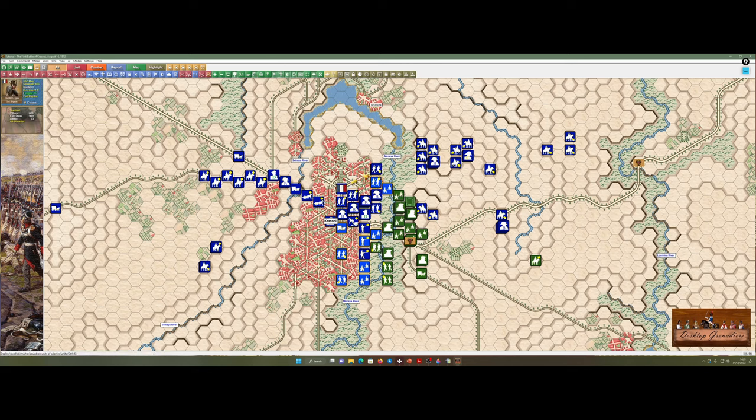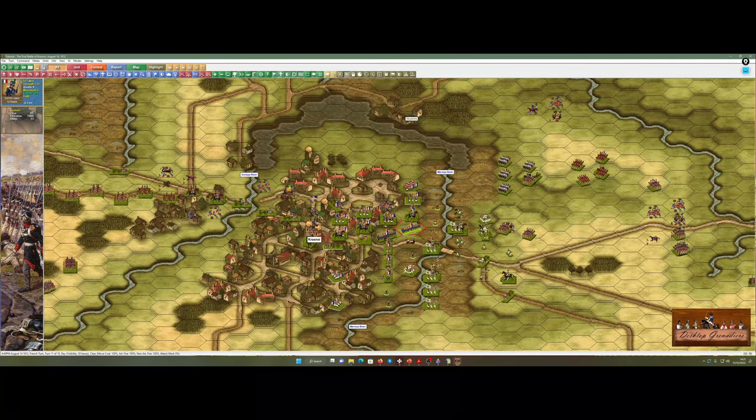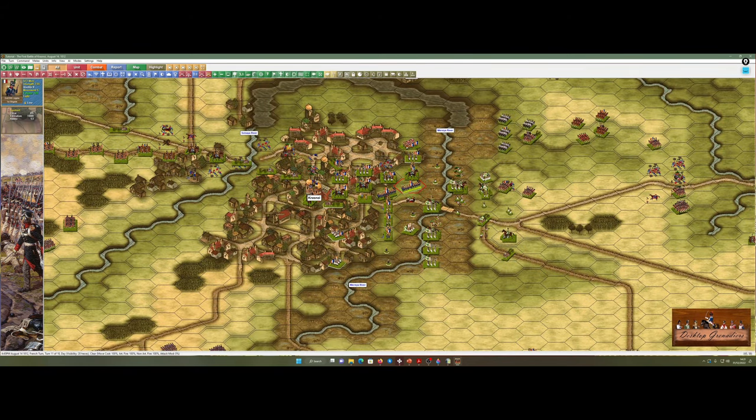Skirmish line forward. Break off some skirmishes. You've sorted yourself out — you can go into line. I don't like to put line formation in a town — we house rule it, to be honest — as it offers an unrealistic amount of firepower for a town hex in my opinion. Troops just wouldn't do it unless it's a big open square, which is quite rare especially in Russian villages. The game allows it; I just tend not to do it.